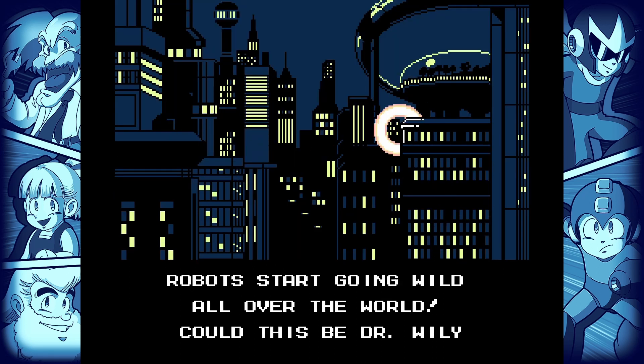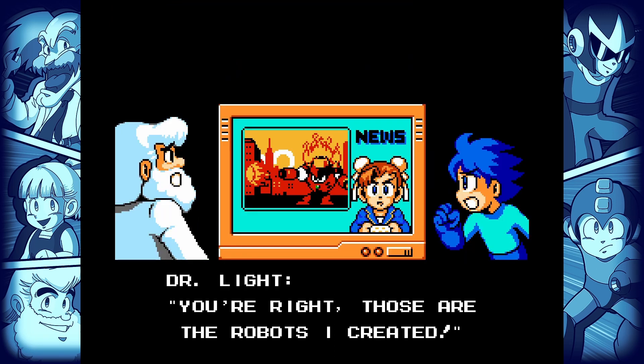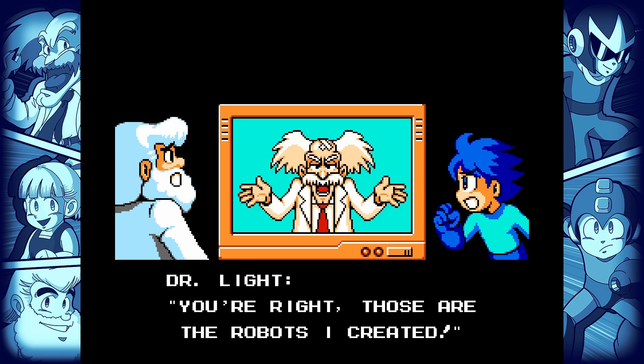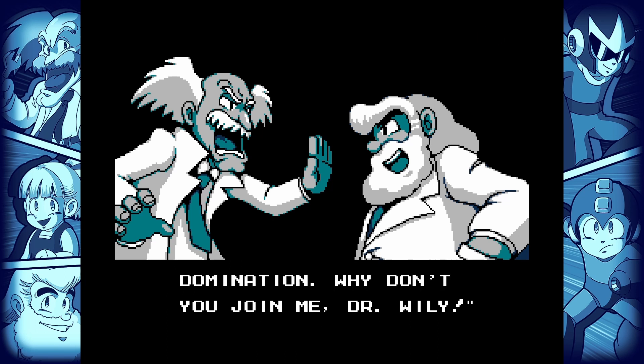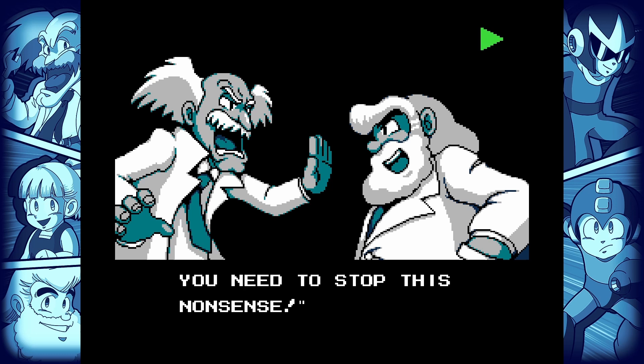The story starts with robots breaking loose and attacking the city. Dr. Wily has gone on public television and pointed the finger at Dr. Light, who apparently has a taped confession. Wily bravely and courageously takes donations to help fight the menace. It's up to Mega Man, Auto, and Roll to uncover the mystery and stop these robot masters. Spoiler alert: Wily was behind it all. But more importantly, it is the robot master dynamics at play.